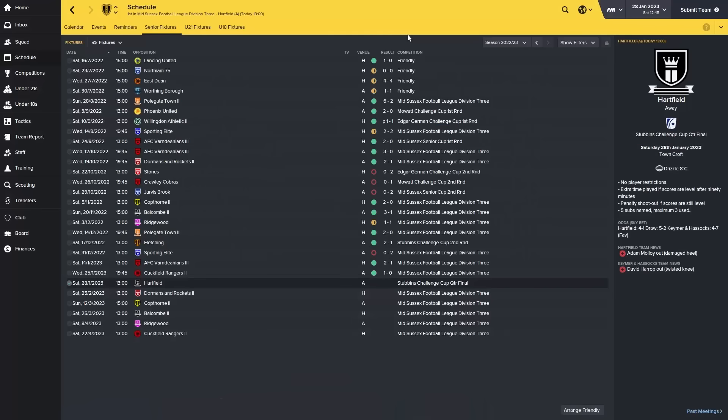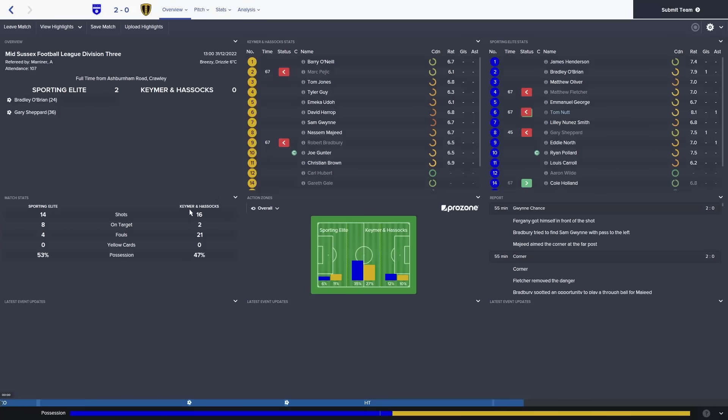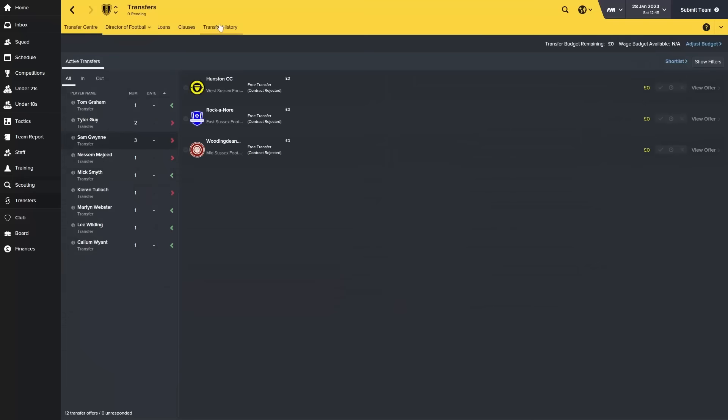You can see that we've pretty much won nearly every game. The only problem is Sporting Elite - we lost 2-0. We got absolutely outplayed and I'm very disappointed in the amount of shots on target we managed to get in that game. And it led me to think I need to buy some more players. So let's go and take a look at the transfers and the transfer history.